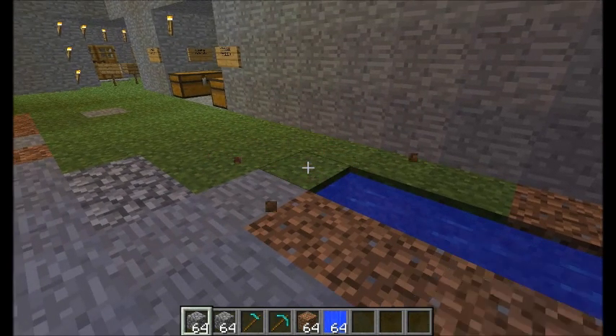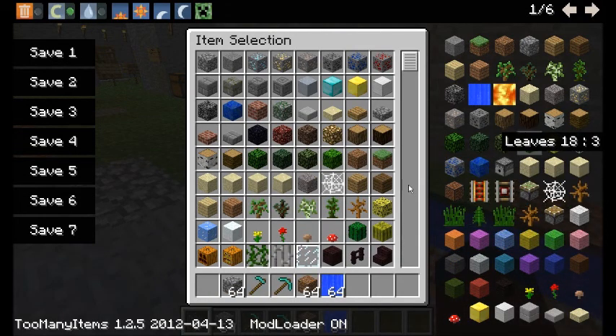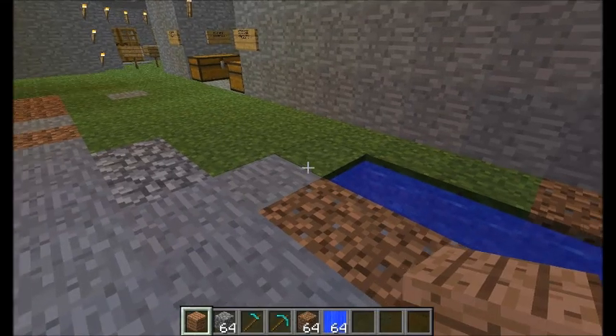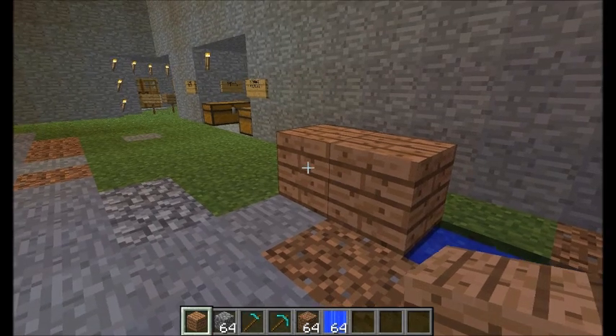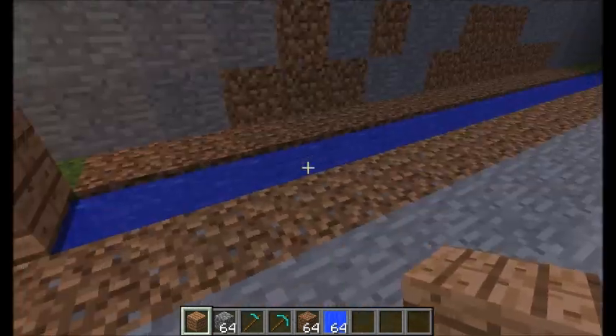I'll make a cobblestone path — actually, let's choose wood, yeah wood would be really nice. So I'm making like a wooden path so you can walk along it and won't destroy your crop while you're farming.